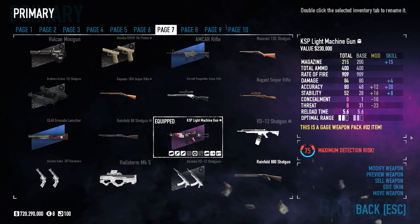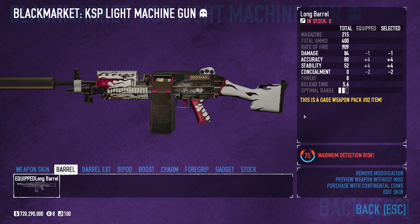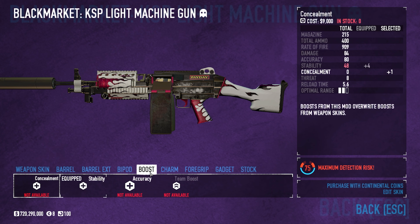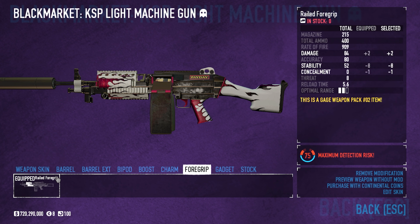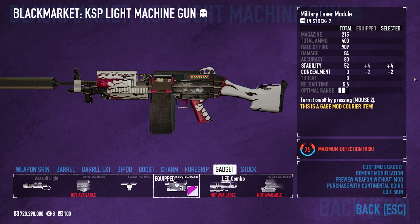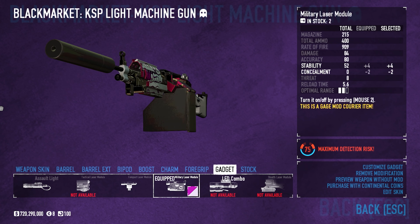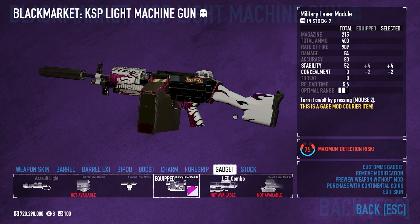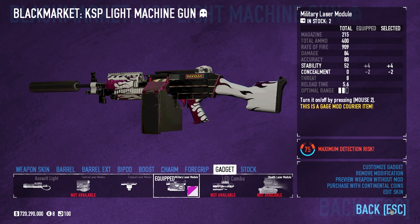For our primary we're using the KSP light machine gun — feel free to pause and take a look at the stats. We don't worry about detection risk since we're running ICTV. We have the long barrel, the Bigger the Better suppressor, stability for our boost, the railed foregrip — which goes down in stability but increases damage — balanced with our stock, and the military laser, which also helps stability. Since you can't fully ADS with LMGs, you'll want to burst-fire rather than spray. Accuracy is really where you want it to be, which is why the KSP is a solid choice even for Death Sentence.